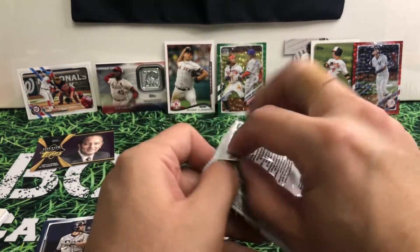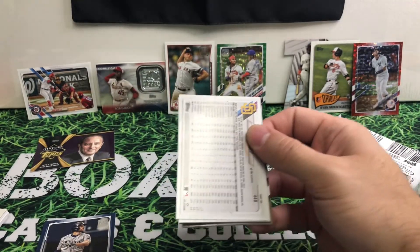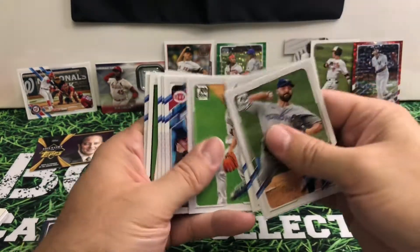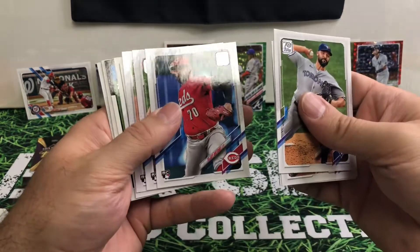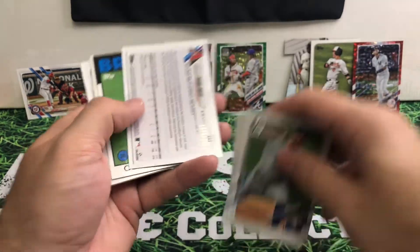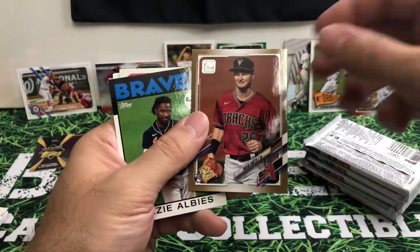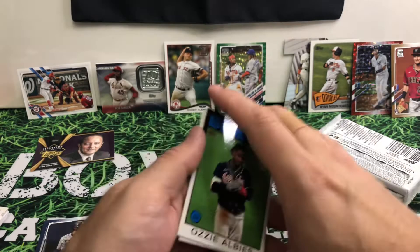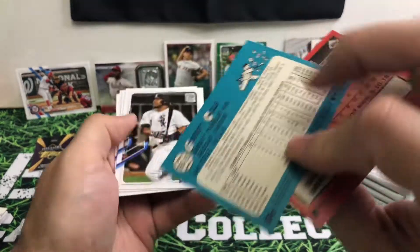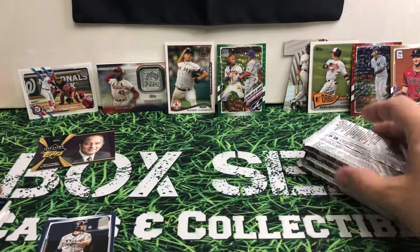Got a few packs down, almost halfway done. Let me know what you guys think is winning here so far. I have not looked to see — I don't have my computer so I can't look that up. Roger Clemens — got a 2021 card. Rookie of Pavin Smith. Two numbered cards actually, that's a good thing. Just checking to make sure there's not something different and I'm not missing another numbered card — I'm always flipping them.